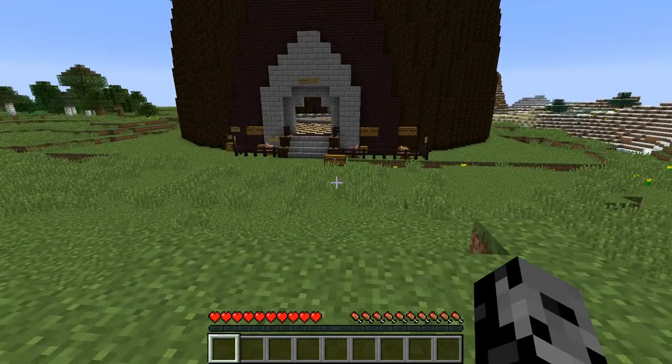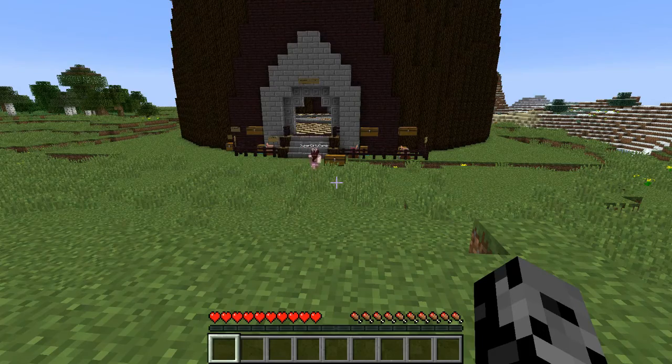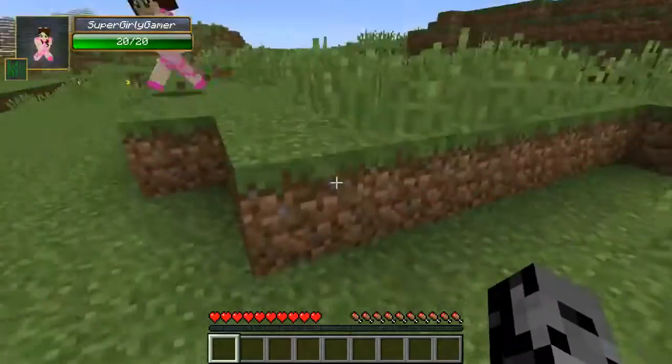This should be fun today dudes. If you're new to the series, every episode we open different lucky blocks. Today for the first time ever in 1.8, we're using the blue one, which is a brand new version. We're going to get the items traded in with the very sick-looking villagers, and then we're gonna fight some bosses and see who can survive the longest.